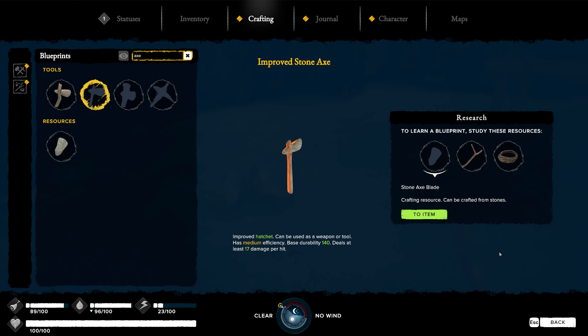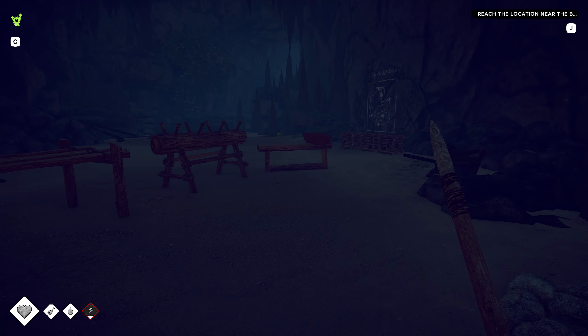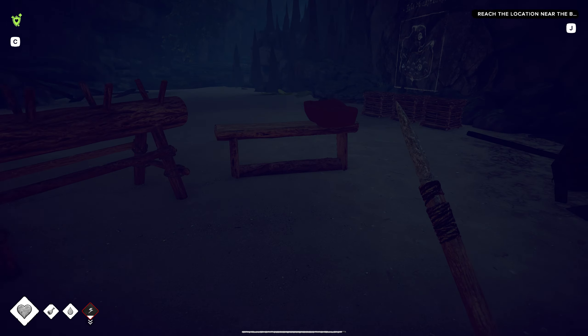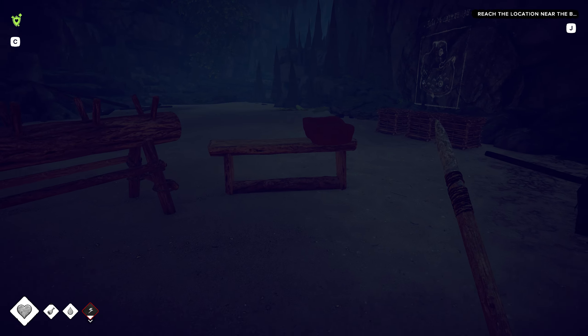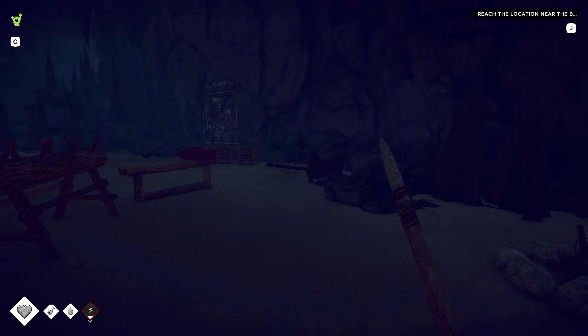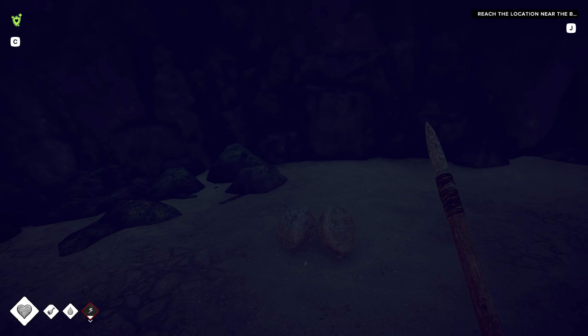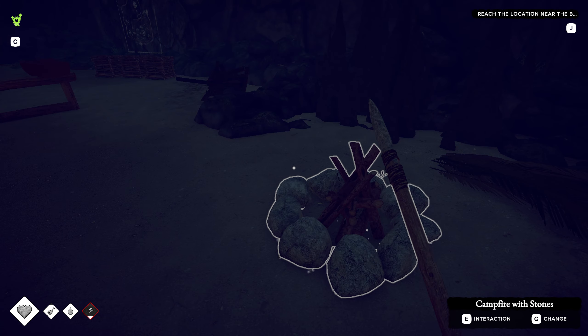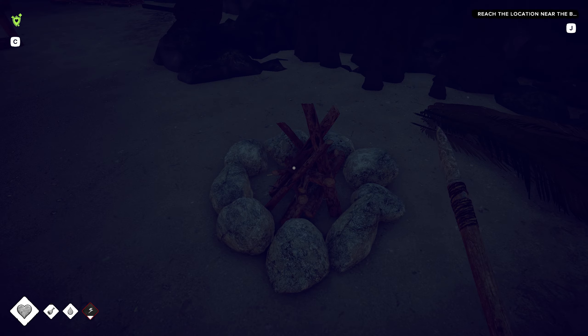We'll go ahead and do the improved axe. Let's make a little bit of food and sleep, and then we'll make the advanced pottery, make the rain catcher. Wait, can we do the advanced pottery? We can - we can craft a half log, get that done. Make the campfire, make the rain collector, make the improved axe, and we should be good to go. It's a lot of stuff for one video. It is fantastic, the amount of stuff.